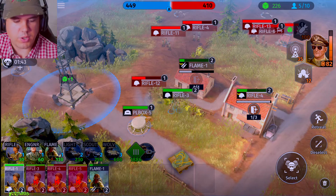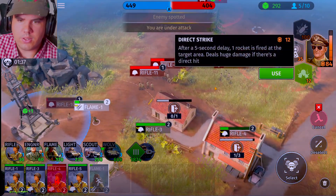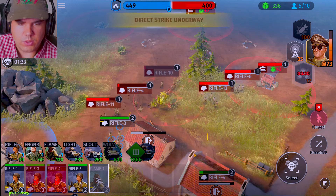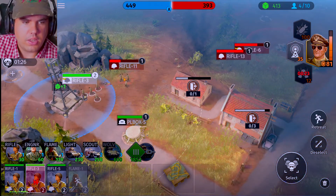Flame squad one, you guys need to exit the building and retreat backwards to get some health. We can always send in another commander ability. Rifle squad three is getting kind of close to action, so you guys retreat back so they can get a little bit of extra cover.